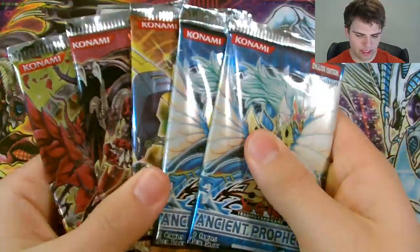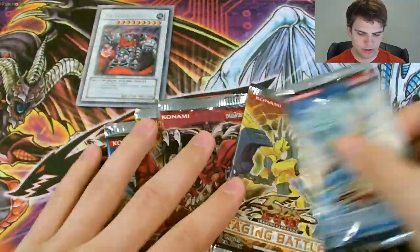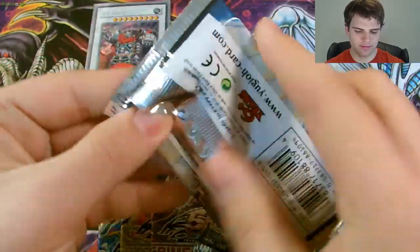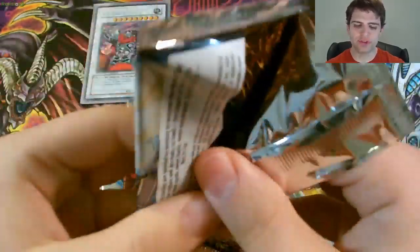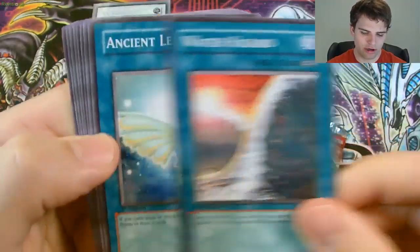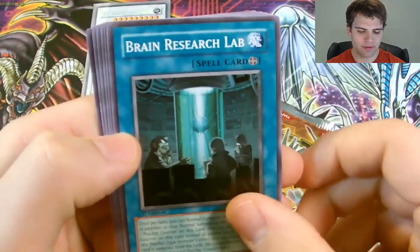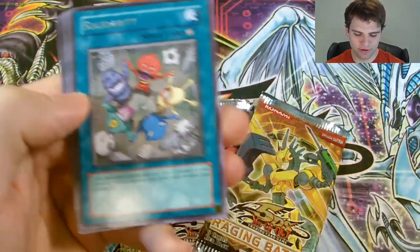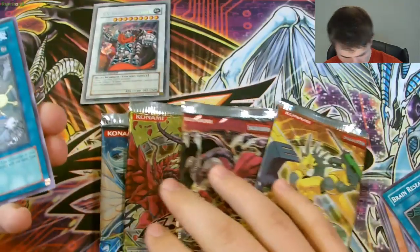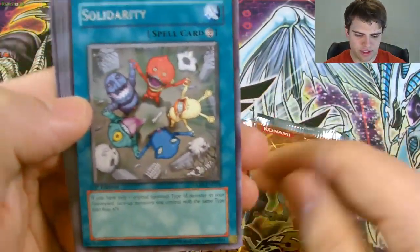We'll start with an Ancient Prophecy Booster pack and then go through the packs. First pack from my Yu-Gi-Oh! 2009 Jack Atlas tin. We have Water Hazard, Ancient Leaf, Armored Axon Kicker, Brain Research Lab, Solidarity First Edition — oh, that's a First Edition pack! Well, that's cool. Solidarity First Edition — that's nice. Sweetness.